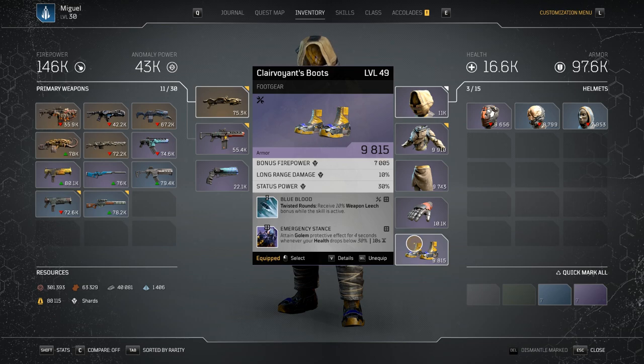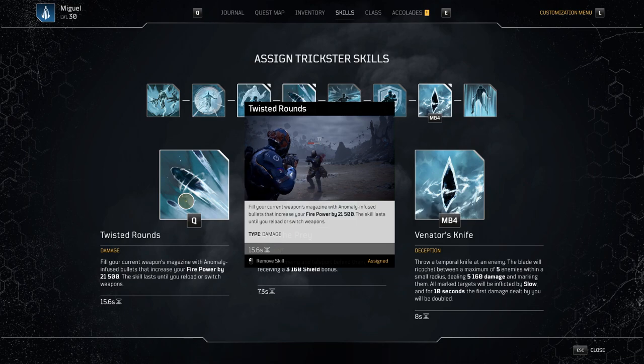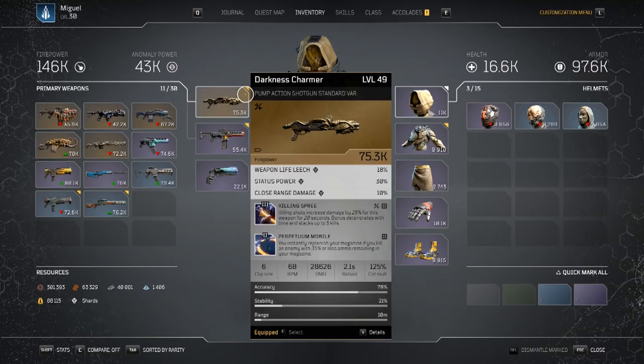For my boots I have Blue Blood and Emergency Stance. Blue Blood is a Twisted Rounds mod that gives 10% weapon leech bonus while the skill is active — more survivability, especially important when playing solo. When I'm dealing damage I get 10% of that back as heals. The second mod, Golem, activates on a 4-second cooldown whenever my health drops below 30% — purely for survivability. Now let's talk about skills. Our main and highest source of damage is Twisted Rounds.